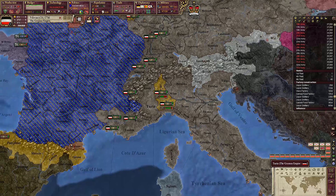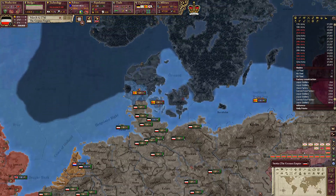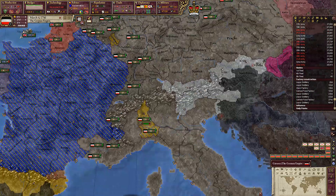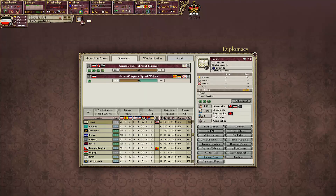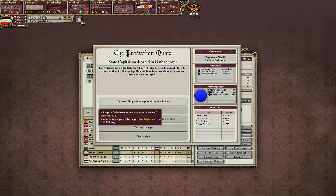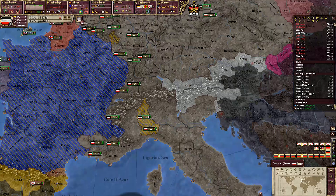They apparently have more forces than us but by the looks of it, it's like nothing. Our main focus is the French. Okay that just went down — that's great. Spanish, how are you looking? Interventionism... state capitalism, so we'll put that. Okay well we've got those two locations.